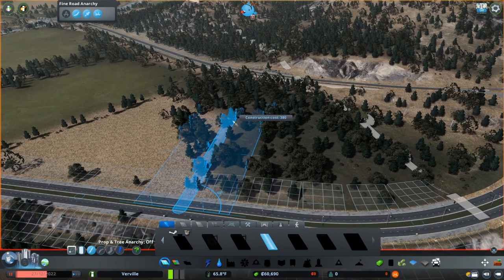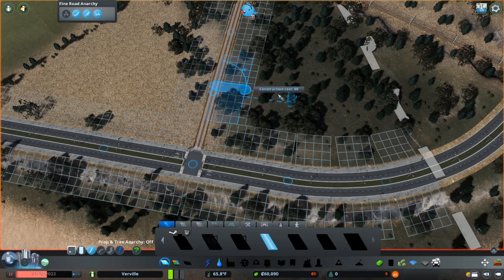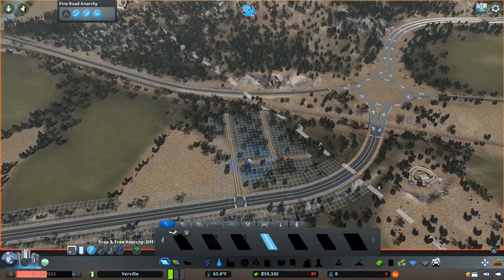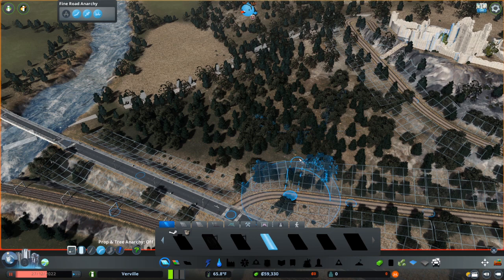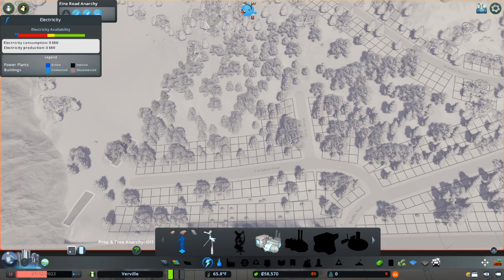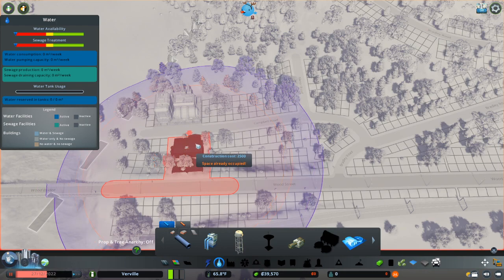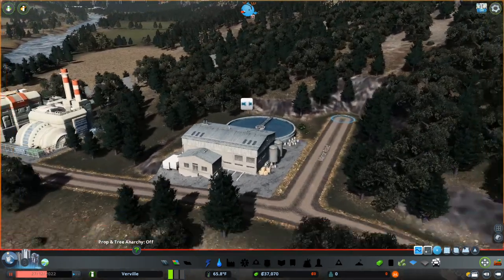For now we're going to be using normal factories, but as soon as we unlock districts I'm going to turn this into more of a forestry area — and maybe we're going to have some farming too. So it's going to be one of those old forestry farming, agricultural towns. I quite like the idea of that. Right in between the industry and the residential areas we're going to do some power, some water, and probably have our dump there too — it's sort of nicely in the middle but far enough away. So we're going to go with the oil powered power station and inland water treatment because I do not want to pollute that lovely looking sea out the front.